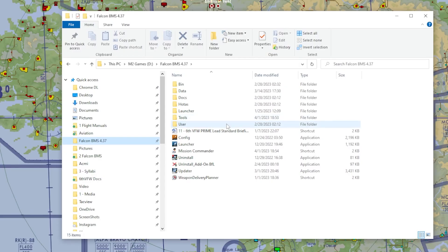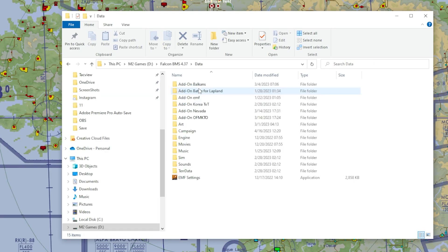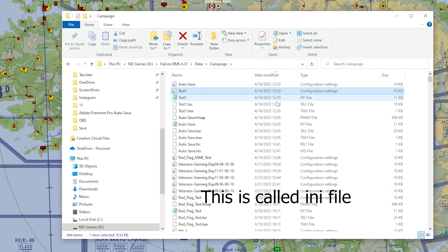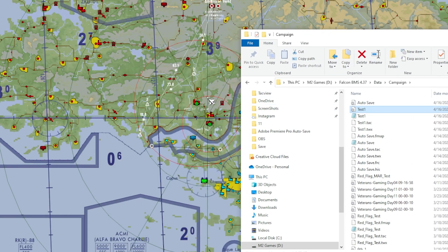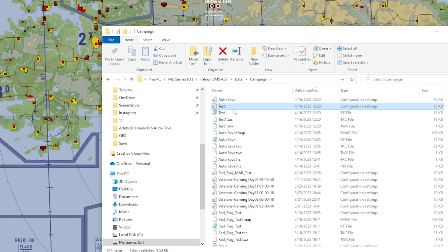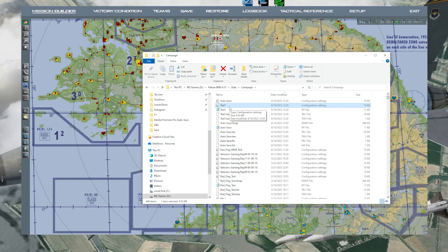Save the mission as 'Test One', then save the DTC - it'll save with the same name as the mission. Go to Data, then whichever theater you're in. Since we're in the default theater, go to Campaign - the file will be right there. You can give this to other people; they put it in their Campaign folder and they don't have to set up the data cartridge themselves. That's literally it to make a mission - hope you learned something!